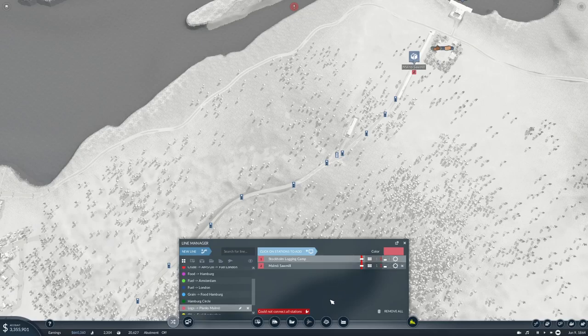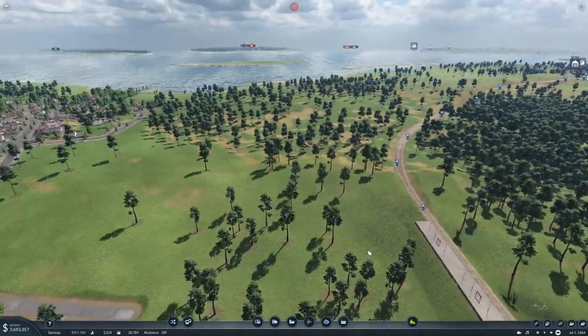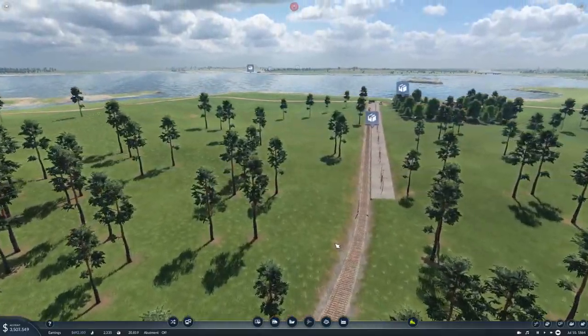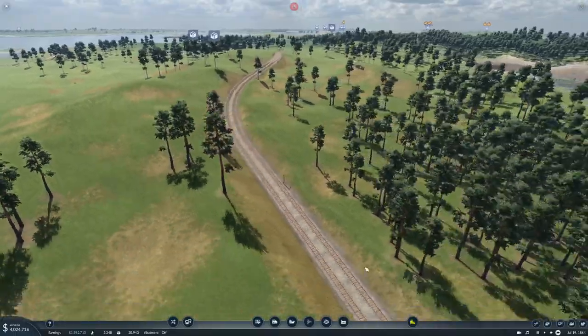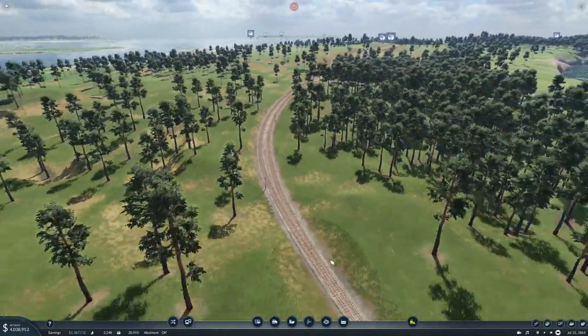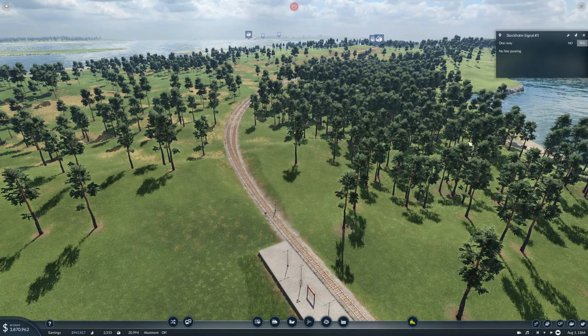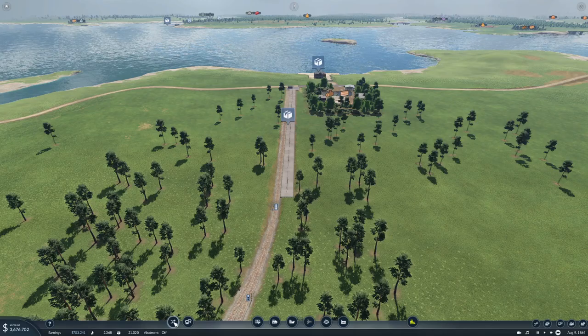What's the problem? No path found between Stockholm Logging Camp and Melmue. How is there no path? There is most definitely a path. There are no breaks in the tracks. Wait a minute... no... let's fix it - yeah, that's it.